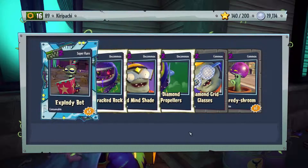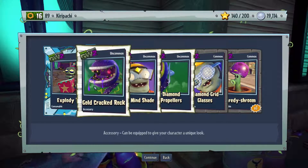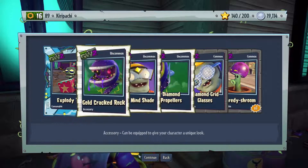Three more Mr. Toxic and gold kernel thousands - nope, don't much care for that kernel thousands stuff. Scary froom, diamond grid glasses, diamond propellers, gold mine shades, gold cracked rock, the teeth, and five explodey button. The problem with the explodey button and the bok choy and stuff like that - they're all close range and you can only use them in certain areas, because if that plant is in the wide open, players or bots will just shoot it and it's a waste.